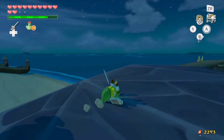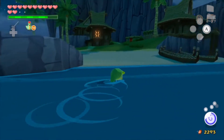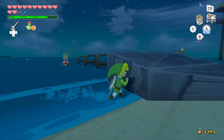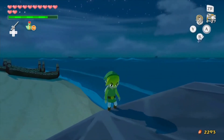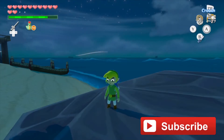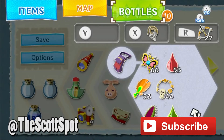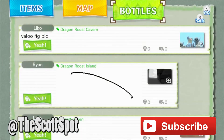Next time we will definitely head to the Forsaken Fortress and take on whatever challenges await us there. If you liked what you saw, please click the subscribe button and follow me on Twitter at TheScottSpot — it would be muchos appreciado. Let's finish the episode off with a good ol' round of classic Tingle Bottle mayhem.